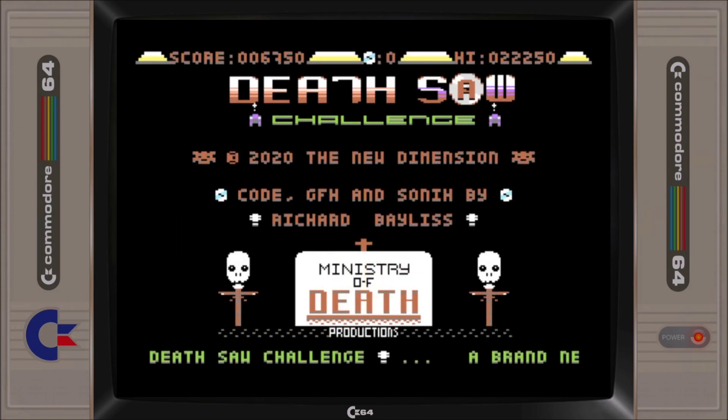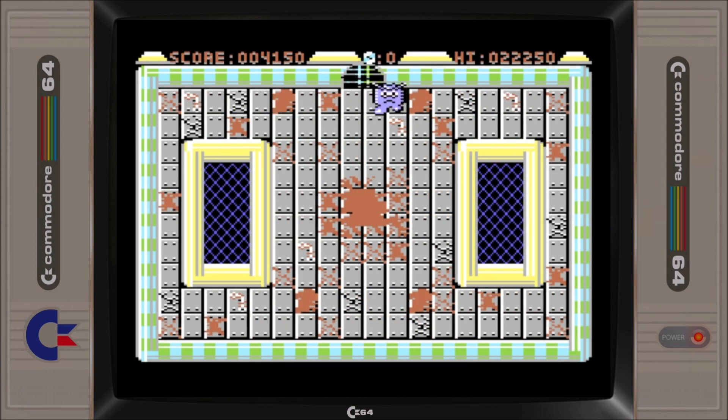If you're thinking that there was going to be an RGN roundup without mentioning Richard Bayliss, then think again. Richard has released a single screen score attack game called Deathsaw Challenge. Your task is to guide a Blue Blob creature around the dungeon. At the start he is all alone, but after every 15 seconds a Deathsaw enters the dungeon and you simply need to keep Blue Blob alive for as long as possible.